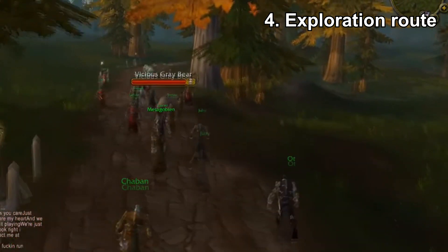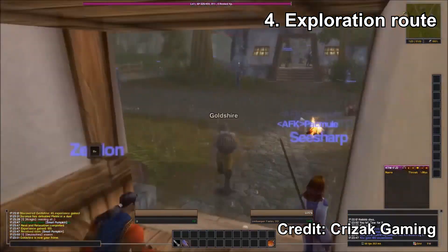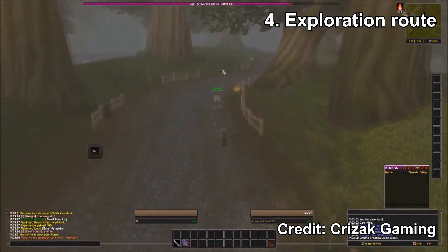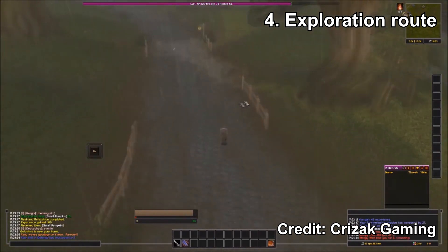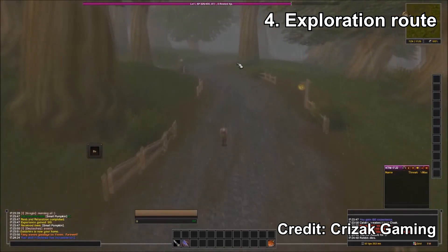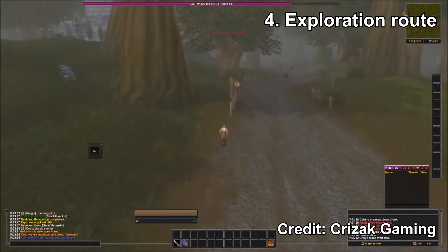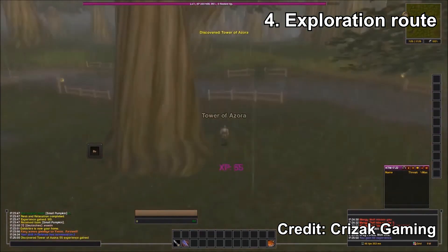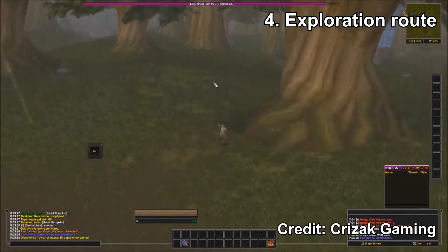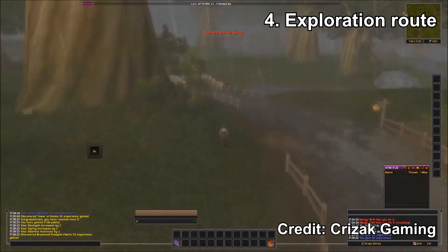My fourth tip is specific to when the game launches. In the starting areas there could be potentially thousands of people trying to do one quest, which would take ages provided the game launches without sharding. A good alternative is to plan an exploration route where you spend 30 to 50 minutes walking along a route discovering locations until you hit about level five. During this you'll also do some fetch quests and discover flight locations. Alternatively, group into a five-man group, find a quieter area, and grind mobs until about level five.